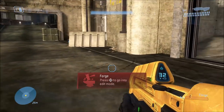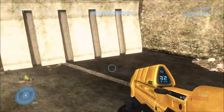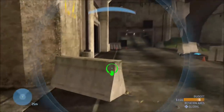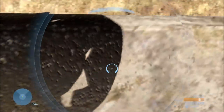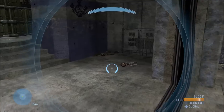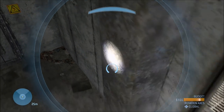The map RatsNest was originally a DLC map for Halo 3, and as the name would imply, you would think there would be a lot of rats on this map, because it's supposed to be a nest of rats. But a lot of people have pointed out and noticed that there actually don't seem to be any rats at all on this map. At least, not any living rats.